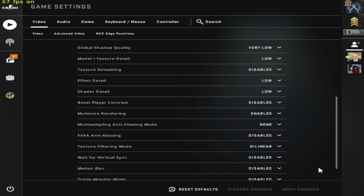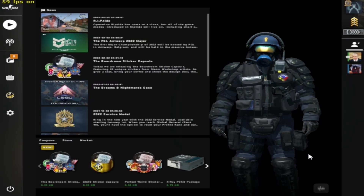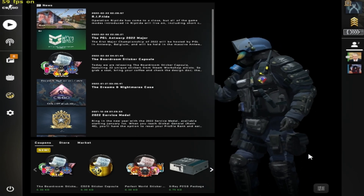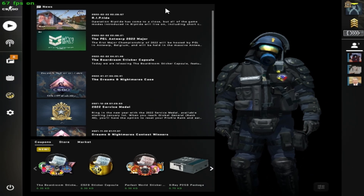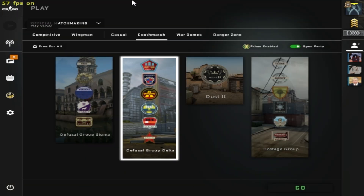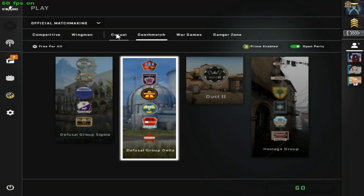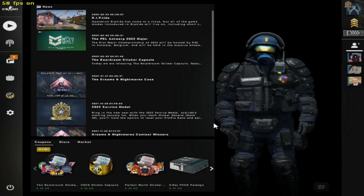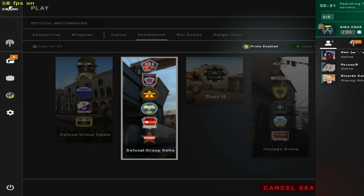After copying all the settings, click Apply Changes. Now I'm going to show you the results I got by doing all these steps. I'll go into a Deathmatch to show how many frames I'm getting. When the prompt appears, just click Continue and then Go.